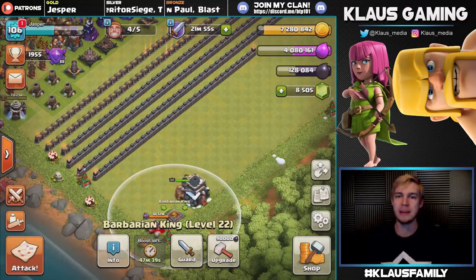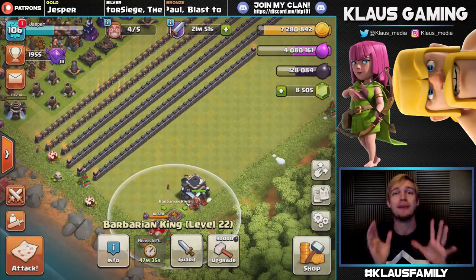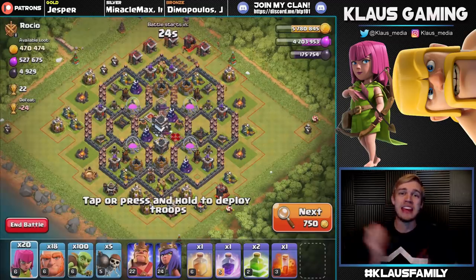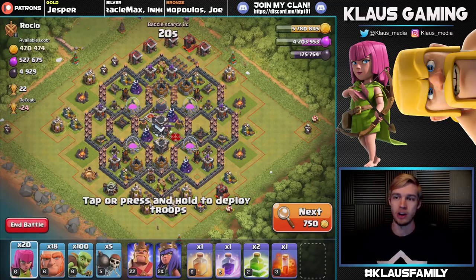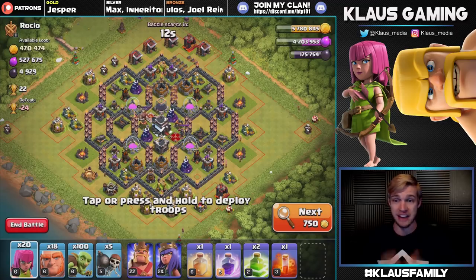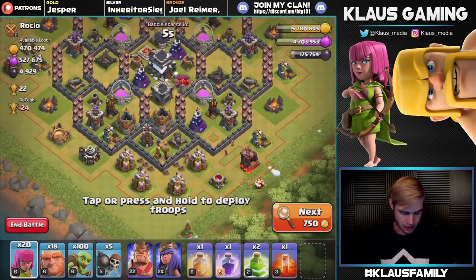We will absolutely be done with walls well before that. I'll be back — if I have a massive insane loot grab I'll show you. But we need to get these heroes maxed. At the end of my second boost, my Queen woke up — she's now level 24 — and we're at 175,000 Dark Elixir, which is nearly 50,000 more than where we left off. And I found this base — Rokio, or Rocky, whatever his name is — is sitting on a ton of Dark Elixir: 4,900 Dark Elixir.